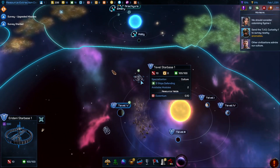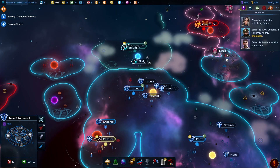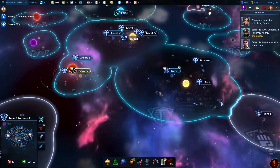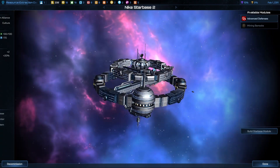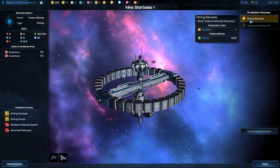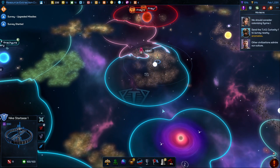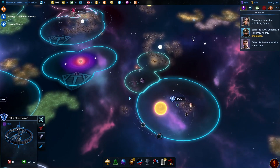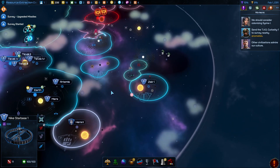Now I have modules. First thing I'm going to do is — can I upgrade the station? Mine in barracks. We have a two-star basis here and a two-star basis here. The cultural base right there.